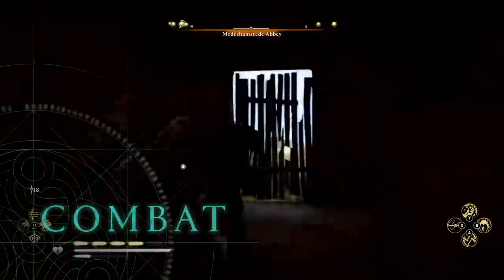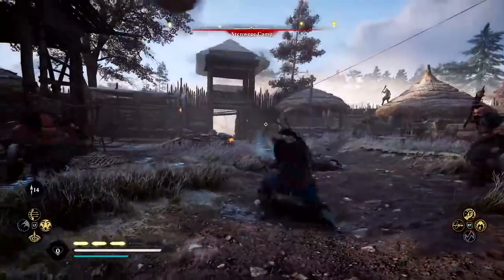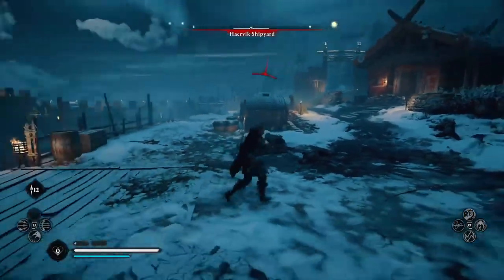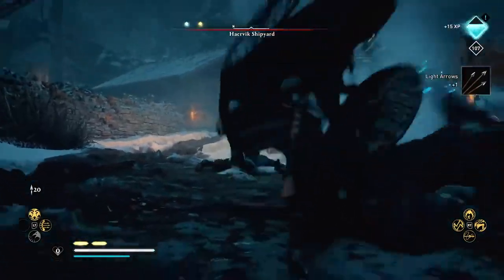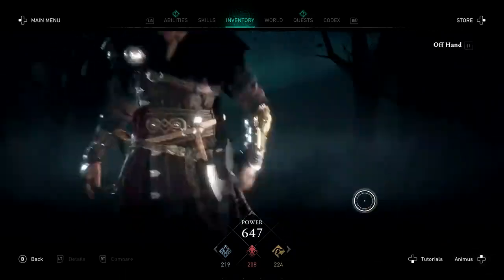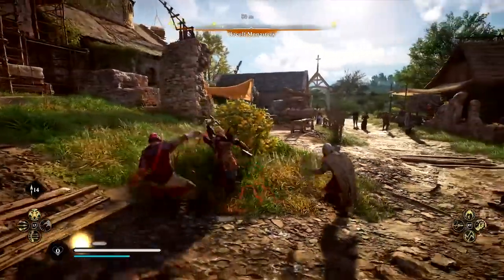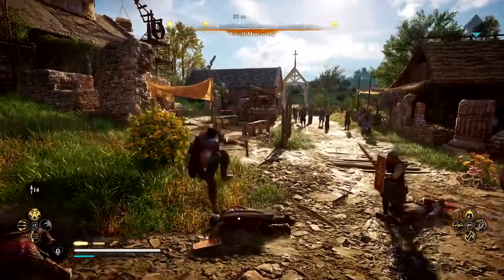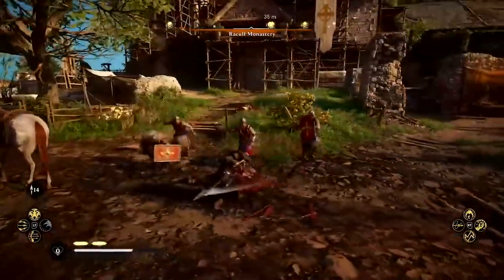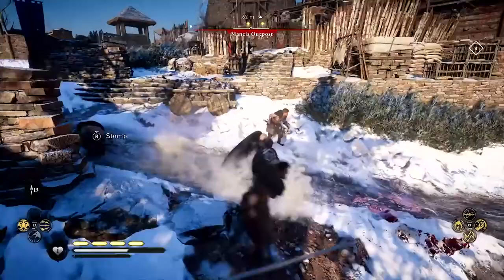Take the fight to your foes with a host of brutal new combat abilities. Snare them with a Viking harpoon, pummel them with throwing axes, and incapacitate them with a new stun system to keep them at a distance — or finish them off. Dual wield any two weapons you wish to unleash a deadly combination of attacks. Customize your fighting style as you see fit, and become a legendary Viking warrior. All combinations of weapons are available to dual wield, including two shields.